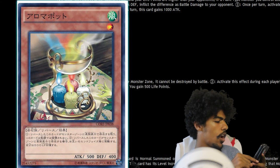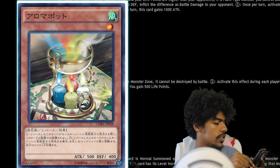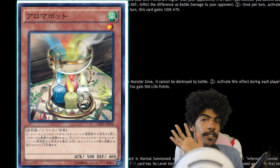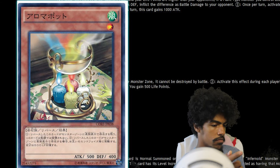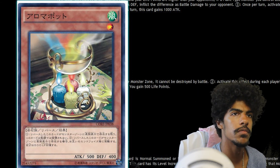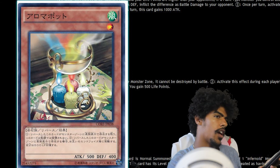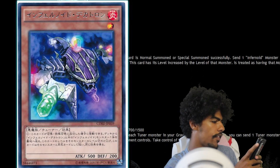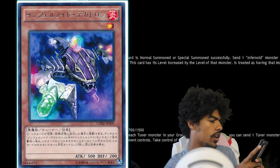Then we have Aroma Mage Pot, a Wind Rock effect flip monster, Level 1 with 500 attack and 400 defense. After being flipped face-up, this card cannot be destroyed by battle. During each of your end phases, if this card is face-up, you gain 500 life points.